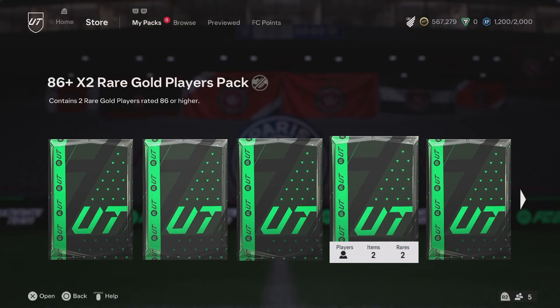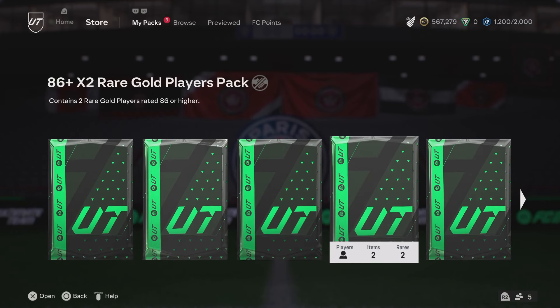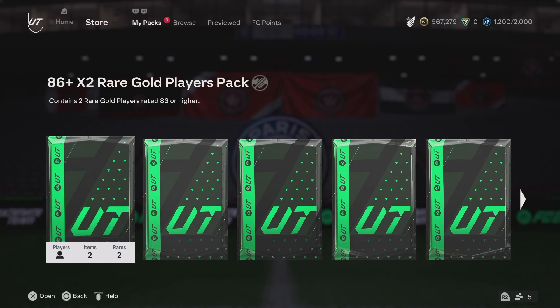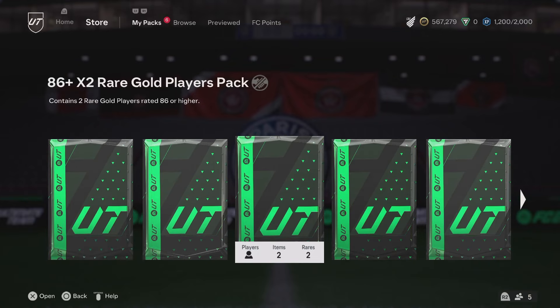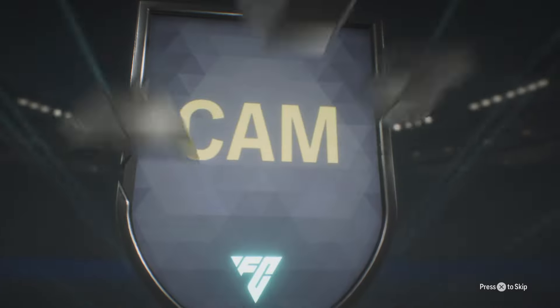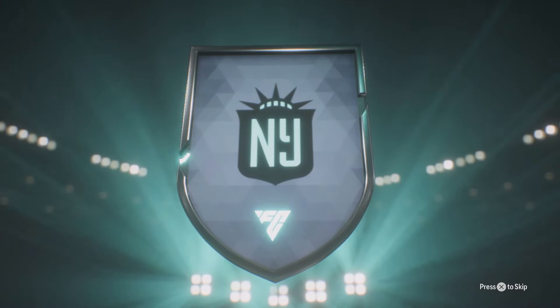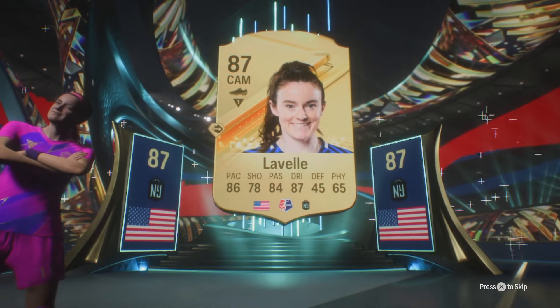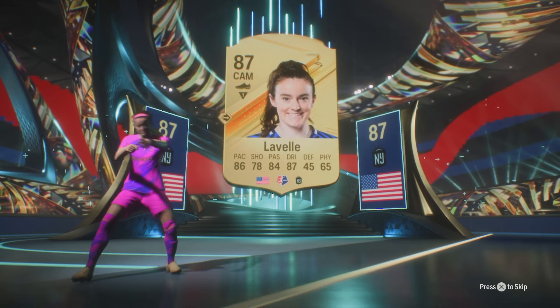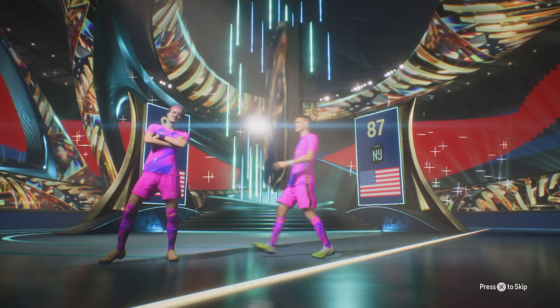We have six 86x2s to open guys - six double walkout packs. We have to see a blue in one of these, right? We're going to the middle one first. 86x2 - red gold player pack. It is a blue on the first one! You love to see it guys. What's it going to be? Lavelle to start, 87 rated. What is it going to be behind it?